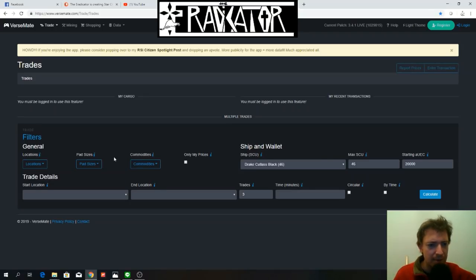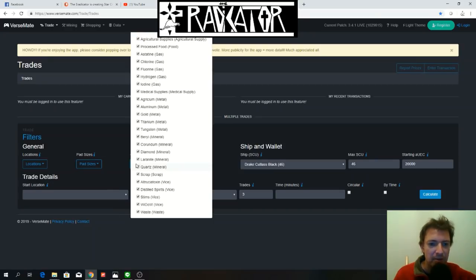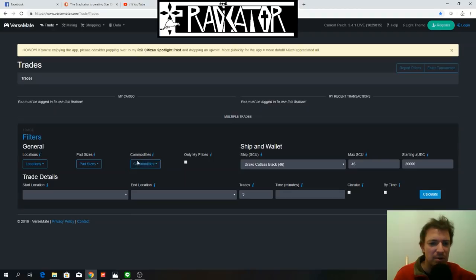We're also going to check out pad sizes — not really important right now because you can take off and land anywhere, but useful in the future when bigger ships are available. For Commodities, I'd suggest using that filter only if you want specific commodities, but it's a waste of time in my opinion because the app already selects what's best for you. No real need unless you want to trade something specific, which is not what we're doing today.